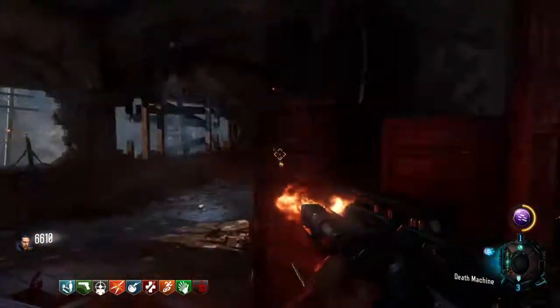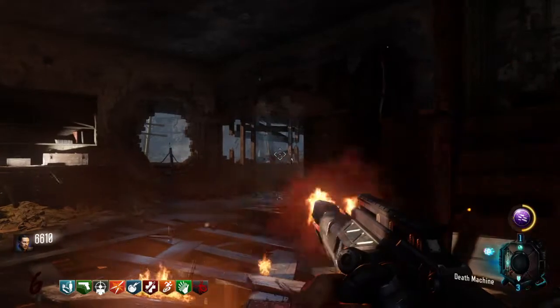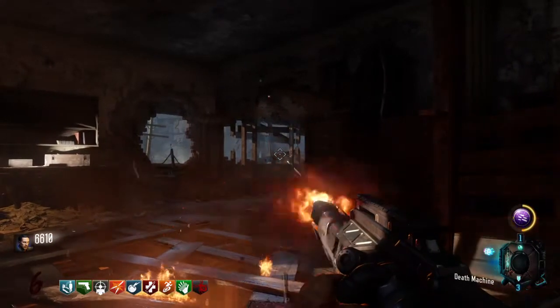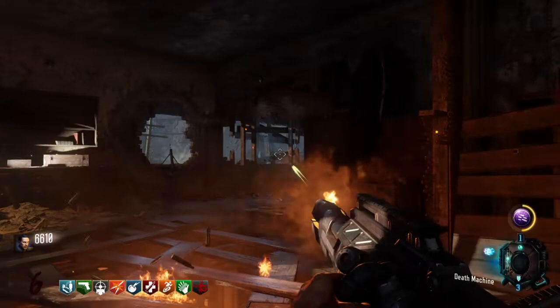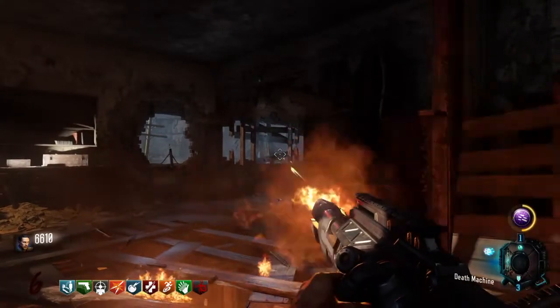The nice thing about this is right here is the perfect spot to sit, and after you have the Death Machine shooting for long enough, it hits maximum recoil and won't recoil anymore. So you can just put a coin in your trigger and you'll be good to just sit here and kill zombies forever.